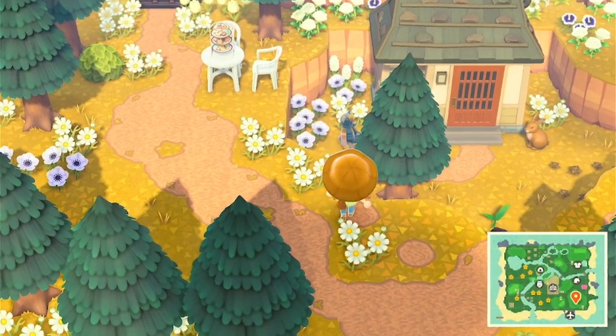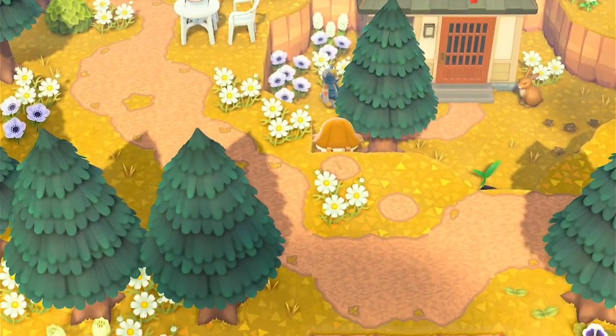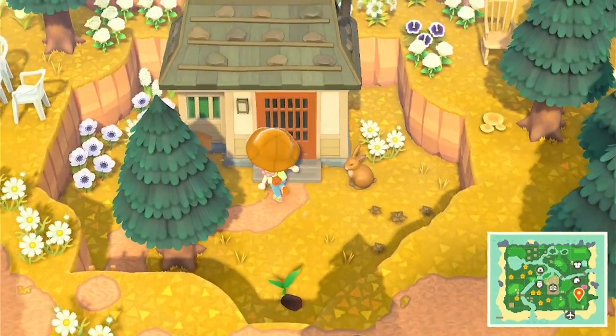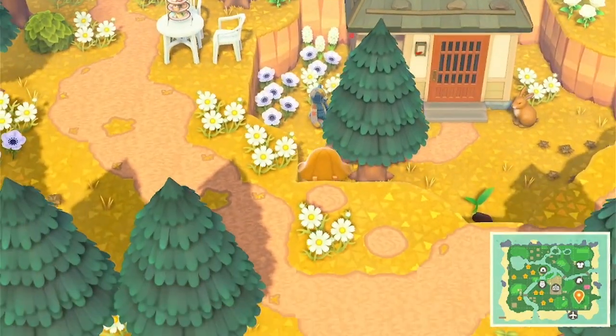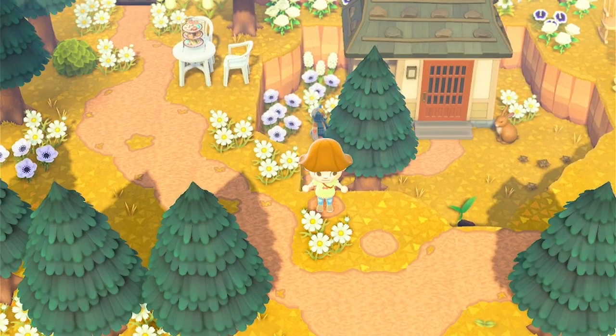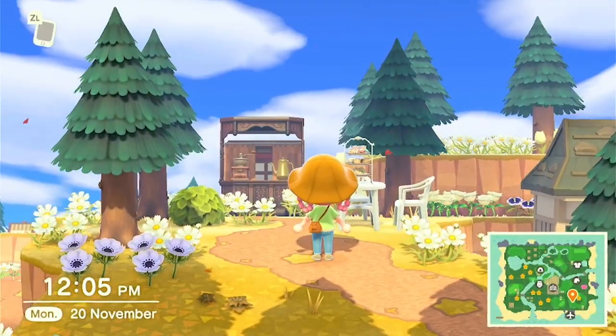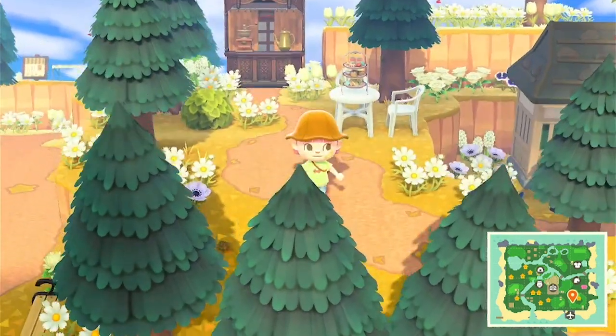Here's my sunken house — I can't remember whose house that is because I think they've moved. It used to be Boots down there. There's been quite a few villagers that have moved out of my island. And then over here if we come this way, we've got a little cafe kind of tea area.